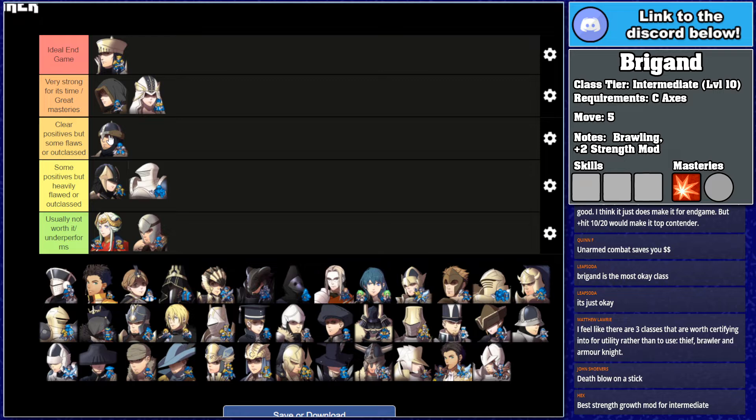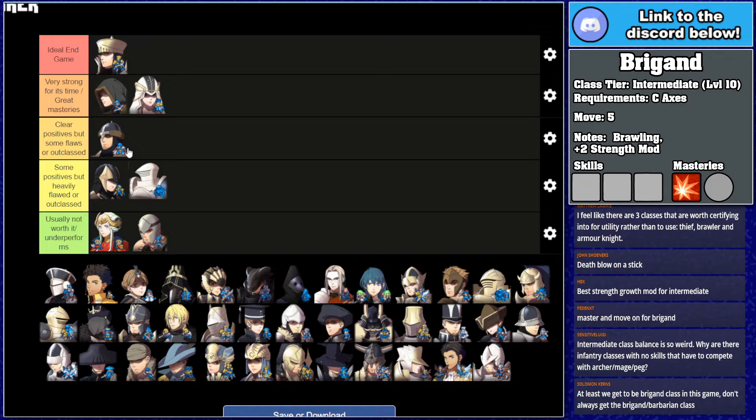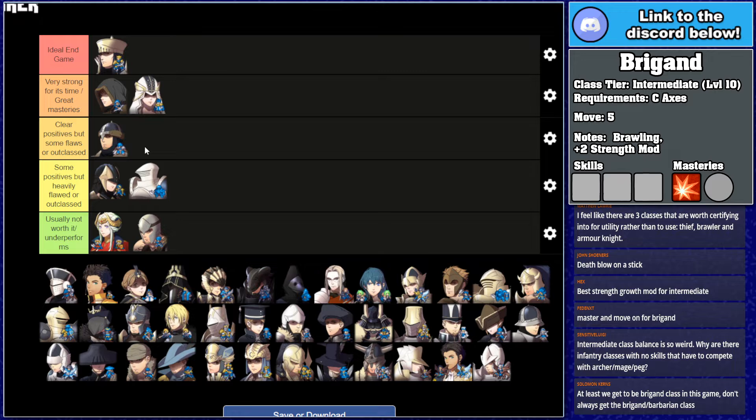Brigand does have the best Strength growth modifier for intermediate, but that barely matters — over the five levels you'll spend in the class, it's maybe one extra point of Strength. It's easy to master, easy to get into, and Axes are something most units are going to pick up anyway — but the main thing is just Death Blow. It just kind of sucks that Brigand is a bit underwhelming in its own right, which is almost the exact opposite of Cavalier, which is a really good performing class for the point in time but doesn't really give anything for being in it.